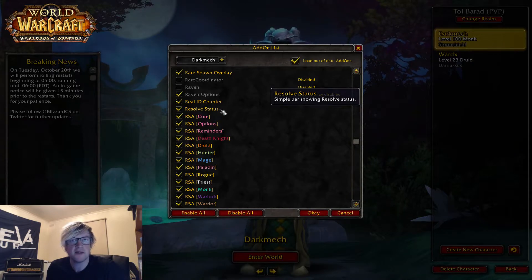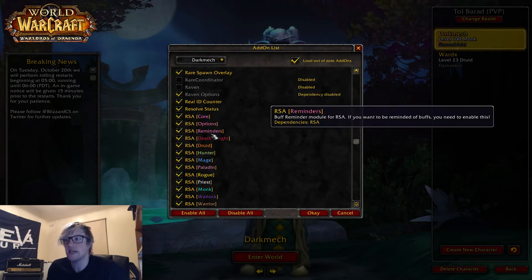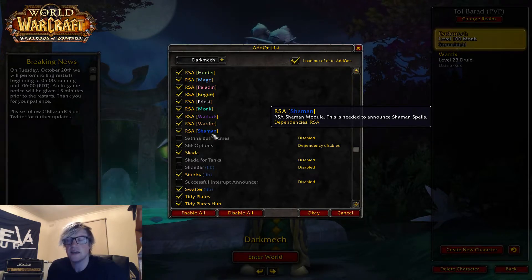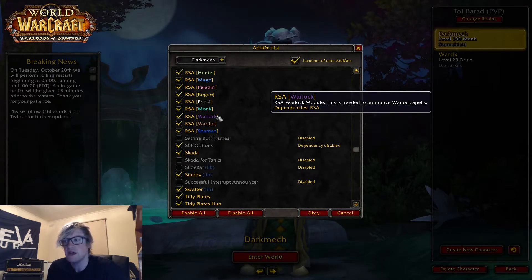Resolve Status is the bar I use to measure my resolve — you can use a weak aura or this add-on, but I do prefer Resolve Status. RSA is just an announcement mod, so when you do a Leg Sweep, Pummel, Shield Barrier or something like that, you can set it to announce in say, party, raid, or yell — whatever your preference. It's useful just for your big cooldowns.